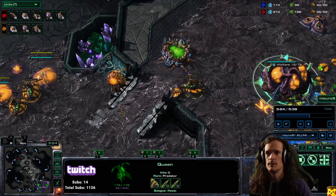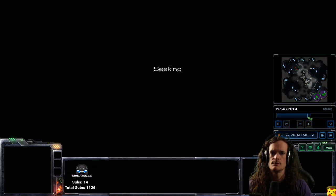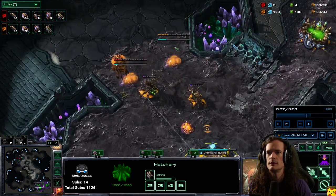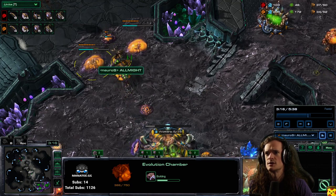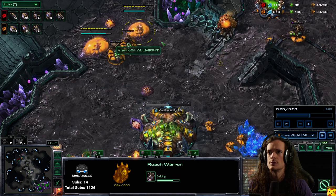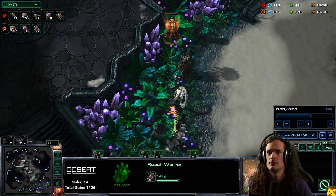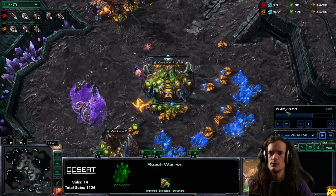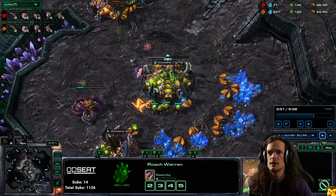The second queen made at the natural is going to go up to the main and inject. I'll go back to when I took the second gas — this was at about three minutes, three oh five. After you take those two gases, just grab the gas, get those injects, spread the creep, and make sure the creep tumor doesn't block the queens or block the buildings for the wall off. It's drone, drone, drone — just making drones and overlords until the roach warren is done. I have not made a single zergling this entire time. I'm going plus one range with the Evo as soon as it's up, then as soon as the Lair is done I'll get roach speed. The Lair is complete at three minutes 41. I'm taking one more gas so we have three gases of income, and I'm going to stop drones at a count I'll show you in a second.